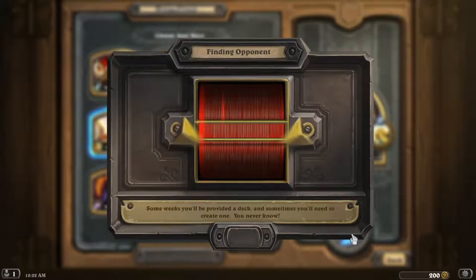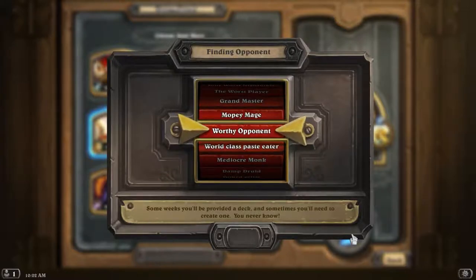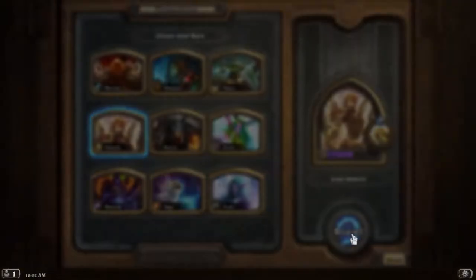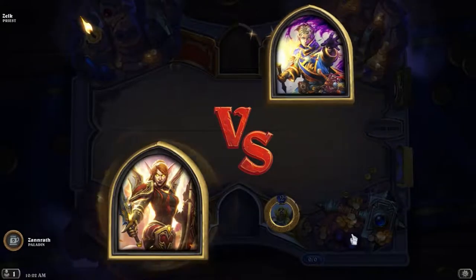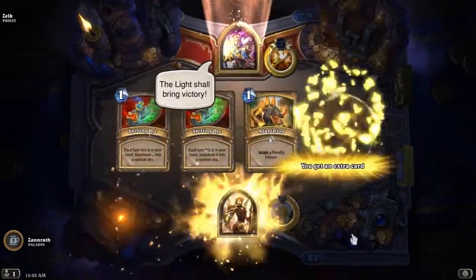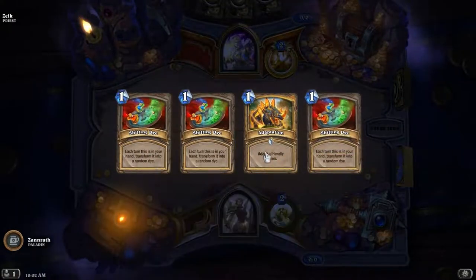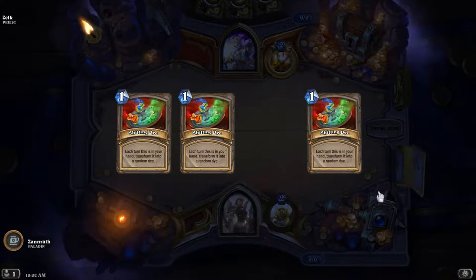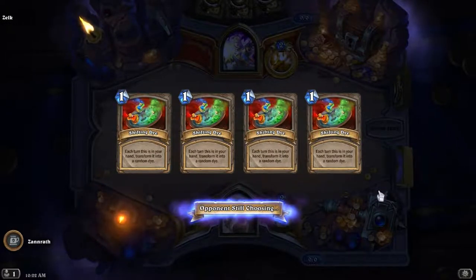Are cute minions only 1 and 3-mana? I'm pretty sure neither myself nor my opponents have seen any non-1-or-3-mana things from the hatch. So either myself or my opponents haven't seen any. We can't tell if it's been completely random or whatever.